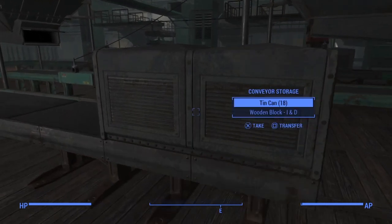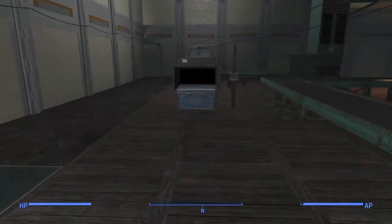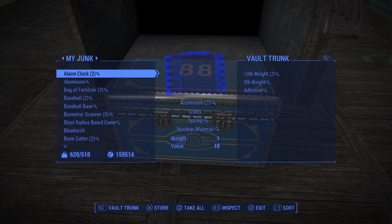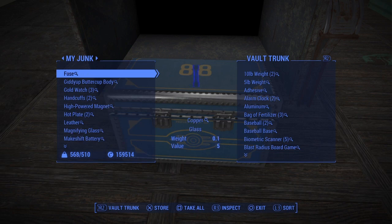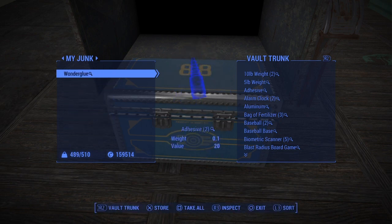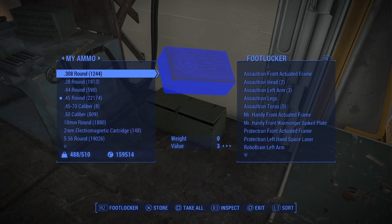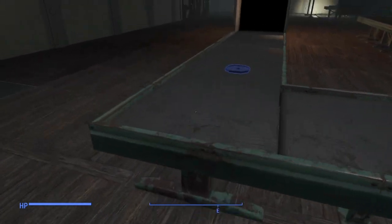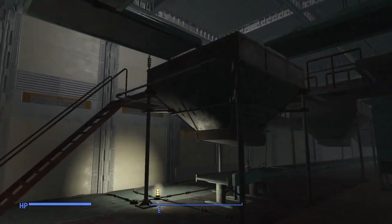It has lead and stuff like that — screws, springs — and I send it back to my factory. I'm gonna show you how this works. I come over with this vault trunk and dump all my junk in there. After I've put all my junk in here, see how this all works: the materials get fed up this conveyor, goes up this lift, comes down another conveyor, and goes to the hopper.